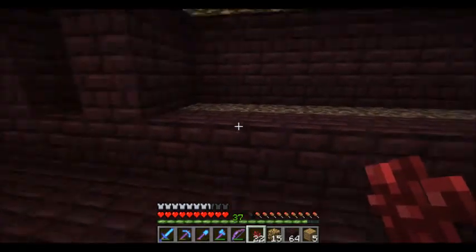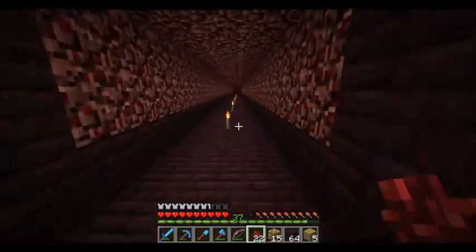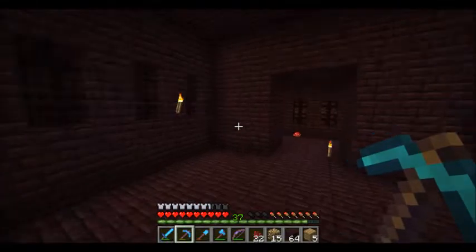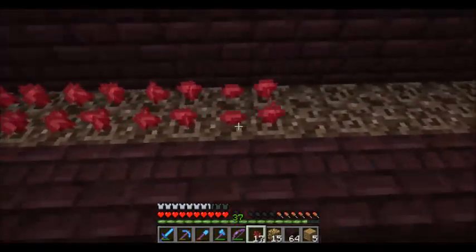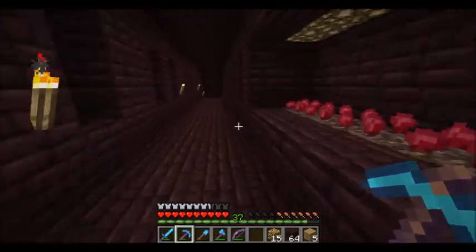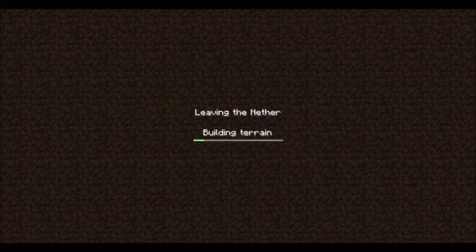I've built a nether wart farm, which I haven't done anything with yet. There's a blaze spawner right there - I'll make a blaze farm with that in a little. My nether wart farm - I'm just going to plant all these. I need some food. What I want to do is move this portal over one block - I think that's possible, I've never done it before, but I think you can do that.